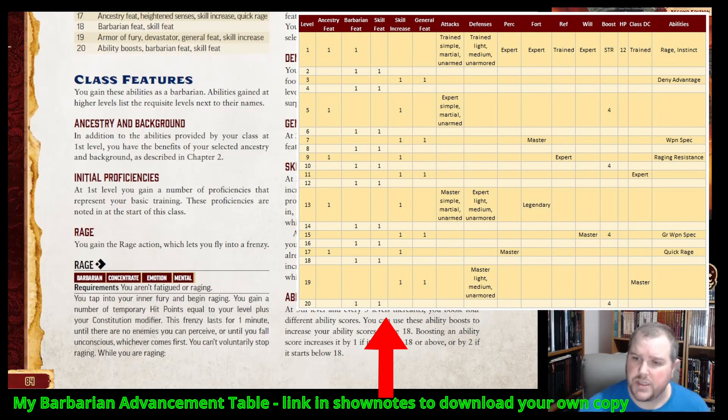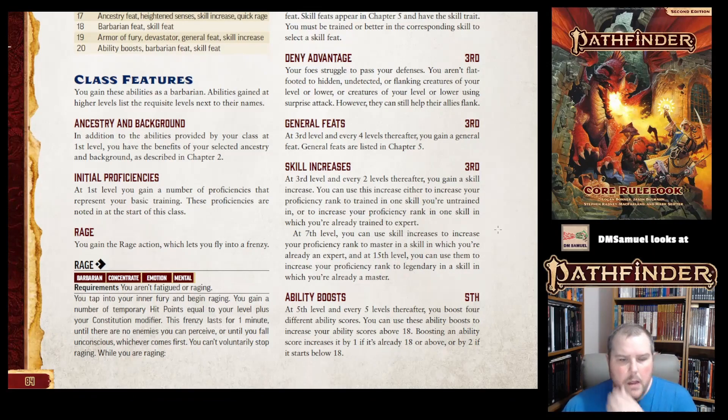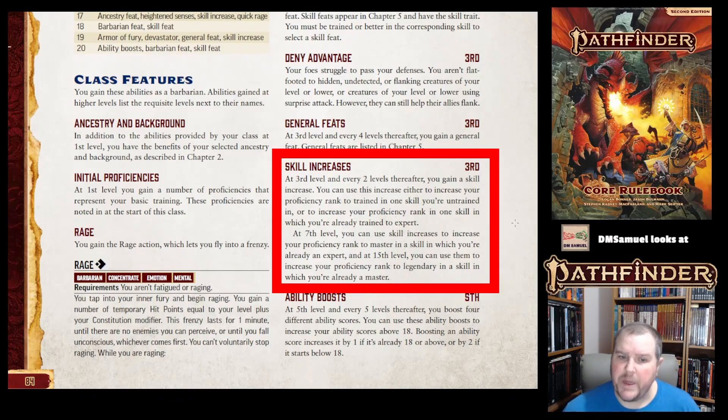A skill increase doesn't mean you get another skill — it means you increase your proficiency rank in a skill you are already trained in, or go from untrained to trained. At seventh level, when you get a skill increase, you can increase to master if you are already expert. At 15th level, you can increase to legendary if you were already master. You cannot increase to master before seventh level.